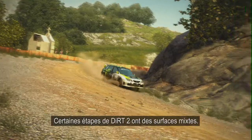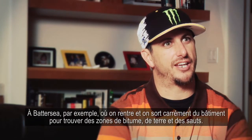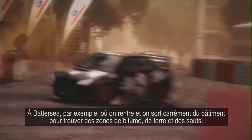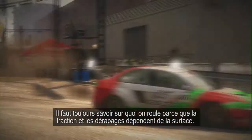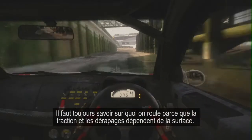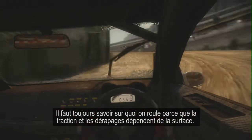Some of the stages in DiRT 2 have mixed surfaces, such as the Battersea stage where you're jumping in and out of the building itself. Once you get out there's some tarmac areas and some dirt areas and there are jumps, and you really have to notice the ground because the traction varies according to the surface. There are areas where the car will have better grip on some of the tarmac areas, and then other areas where the car will just slide more.